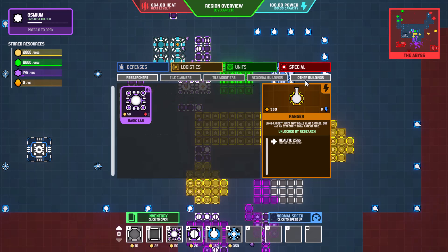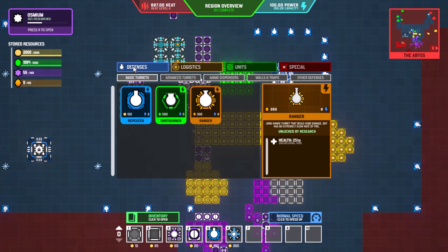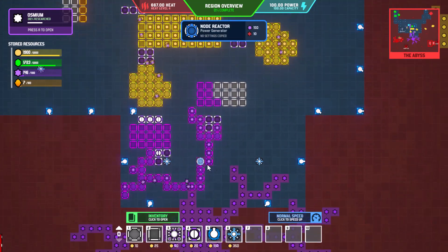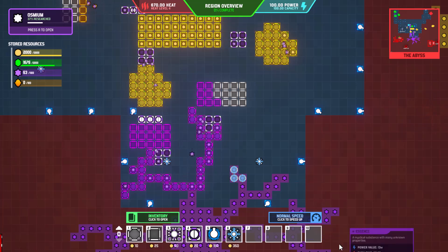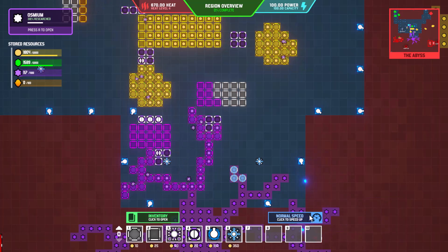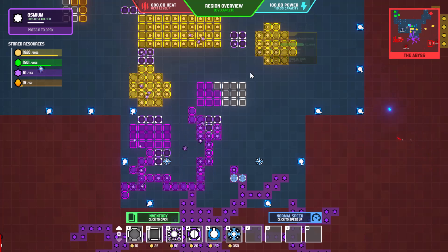Let's go back into inventory. We'll go into logistics, heat and power, and grab a node — these just need to be placed on top of these things and they produce the power we need. We don't have them in storage yet, but that added only 10 power, so it's not a huge increase per node.